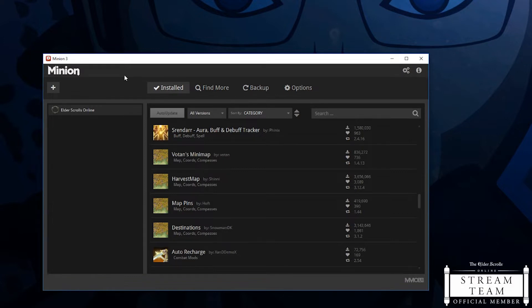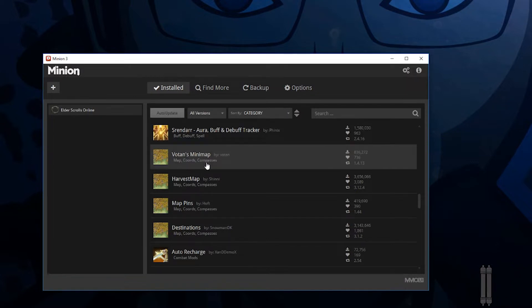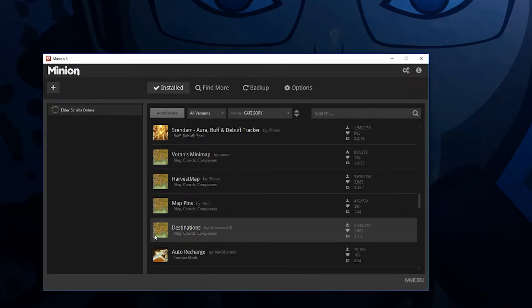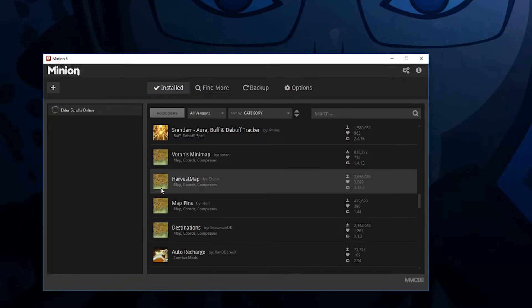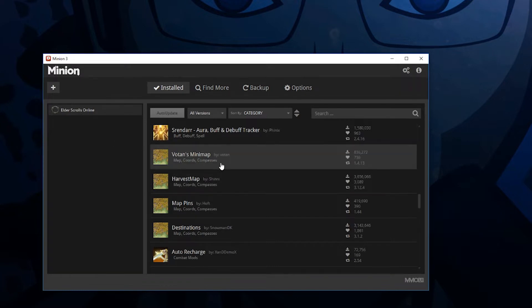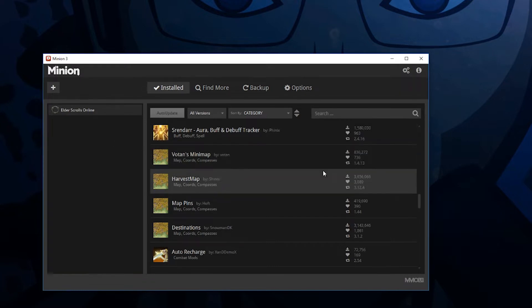What we're looking at right here is Minion, and I've got it sorted by category. You're going to see the four add-ons: we're going to first look at Votan's mini-map, followed by Destinations, Map Pins, and then Harvest Map. We're going to do it in that way so that you get a kind of top-down comprehensive view of how these add-ons work together. If you want to download any of these add-ons, you can find a link to my add-on master grid in the description below, which will have the name of the add-on as well as the creator.